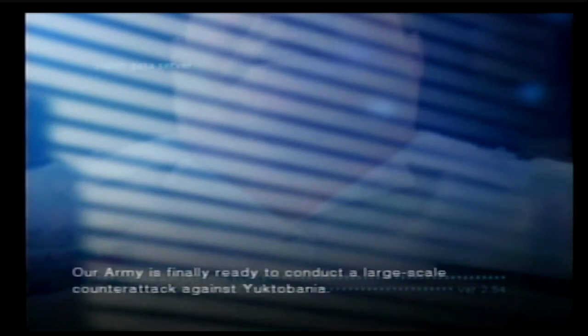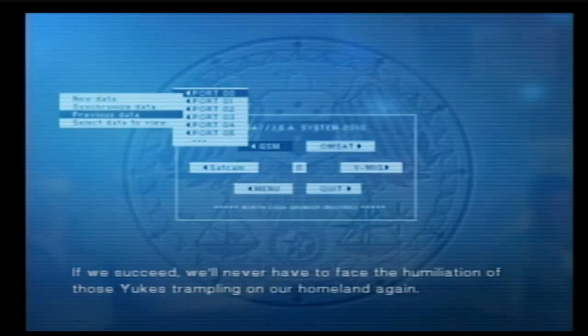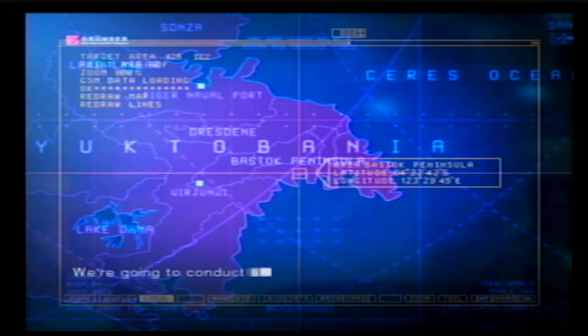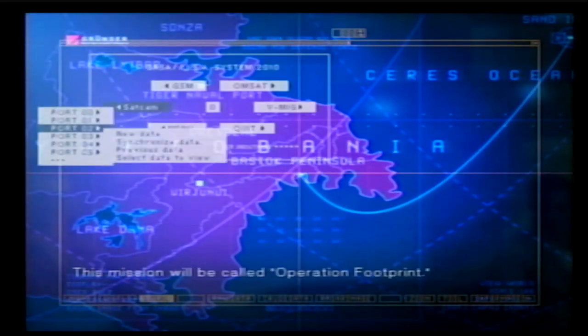Our army is finally ready to conduct a large-scale counter-attack against Yuktavania. If we succeed, we'll never have to face the humiliation of those Yukes trampling on our homeland again. The goal of this operation is simple: to invade and occupy the Yuktavania mainland. We're going to conduct a large-scale amphibious assault against Yuktavania on the Bostock Peninsula. This mission will be called Operation Footprint.